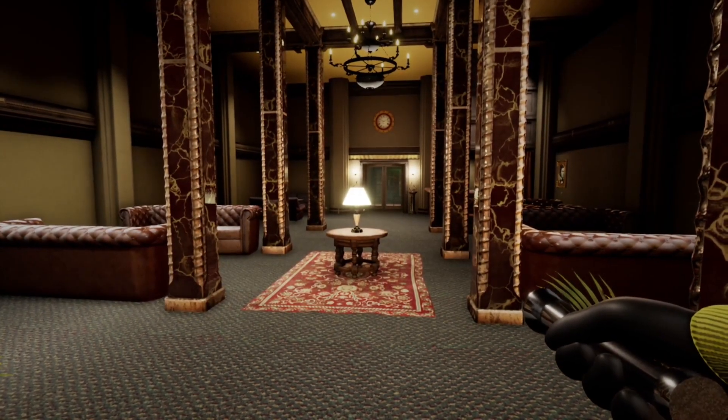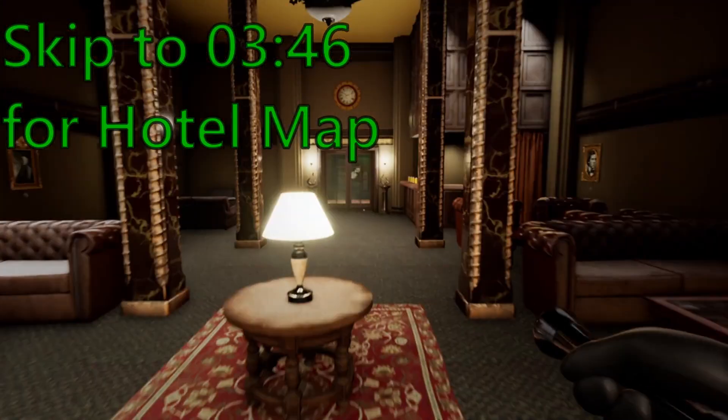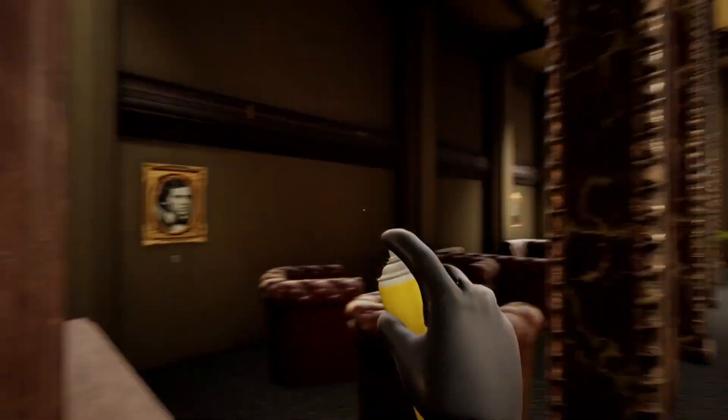Welcome back everyone, it's Guilty and this is level 5, the Terra Hotel. The first thing we'll do is go grab this bug spray from the shelf over here. We'll need it for the next section, but for this section we'll have to do a little puzzle.